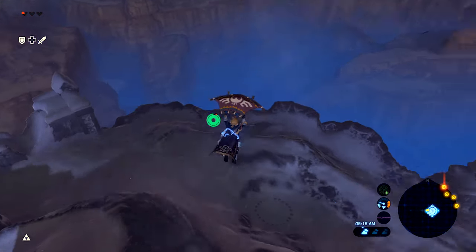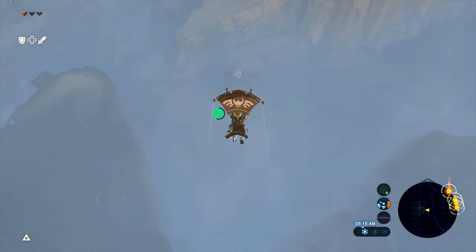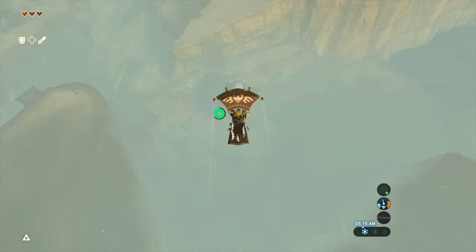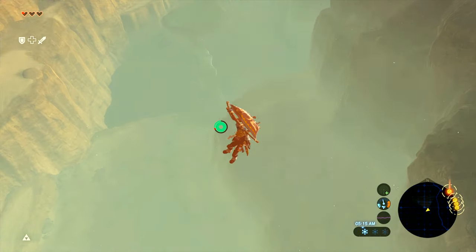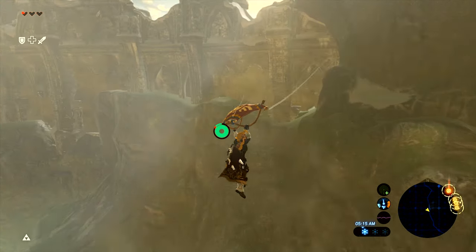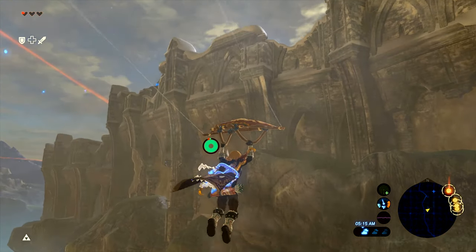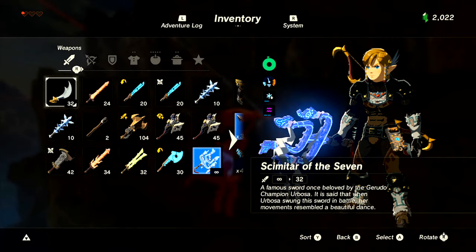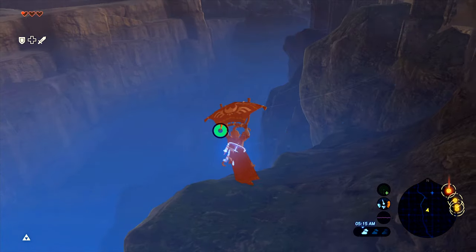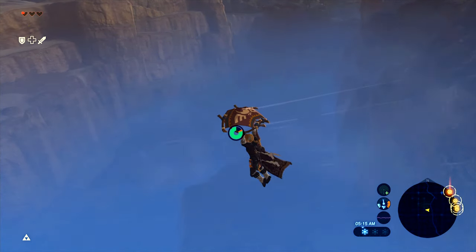The obliterator is glowing blue, but as I flew along it lost its blue color and changed to a hit power of one. If I come back toward the Great Plateau, it gets its blue color back and its attack power is infinity again. It looks like there's a perimeter around the Great Plateau, and when you're outside of it, it loses its power.